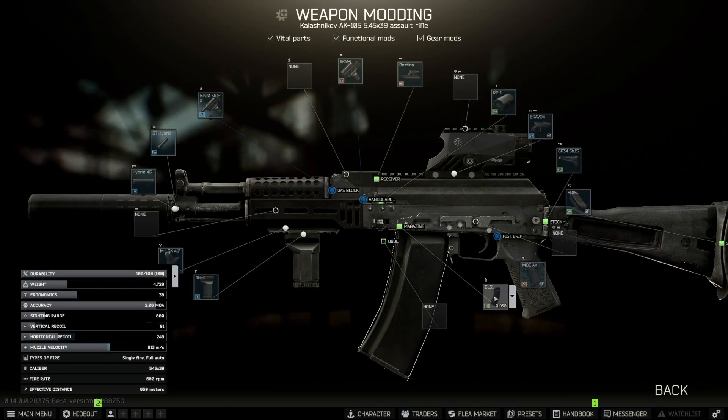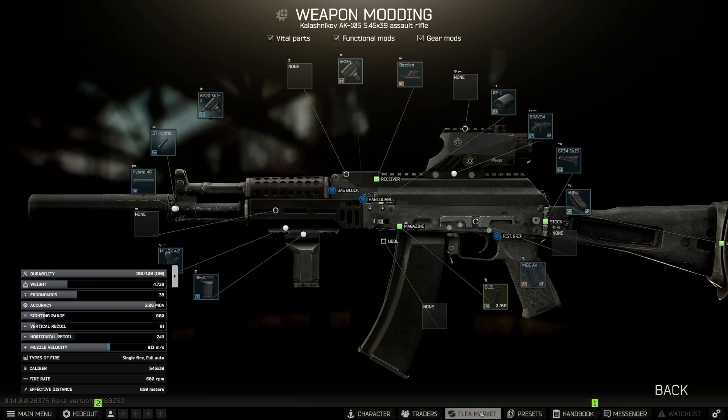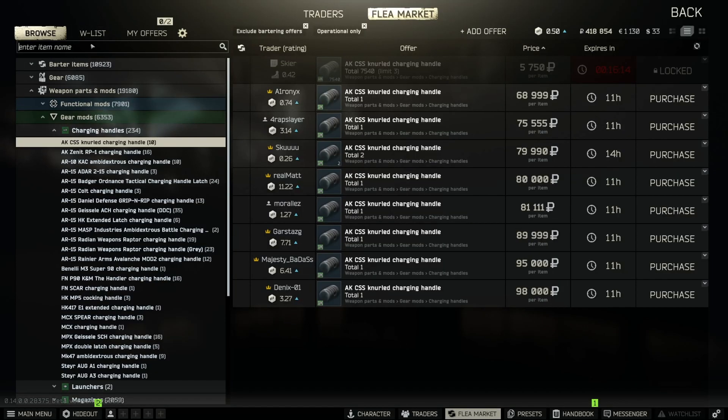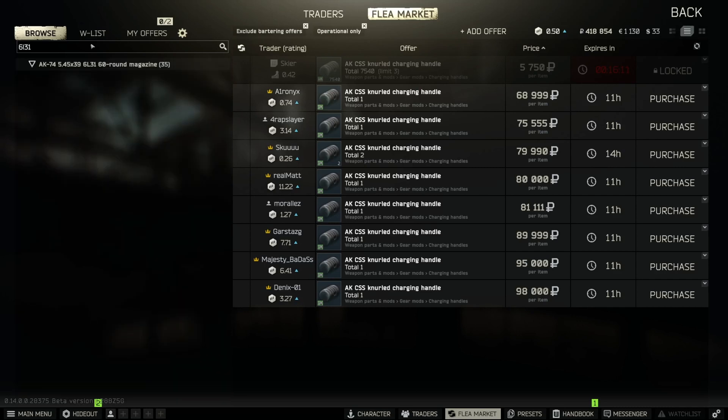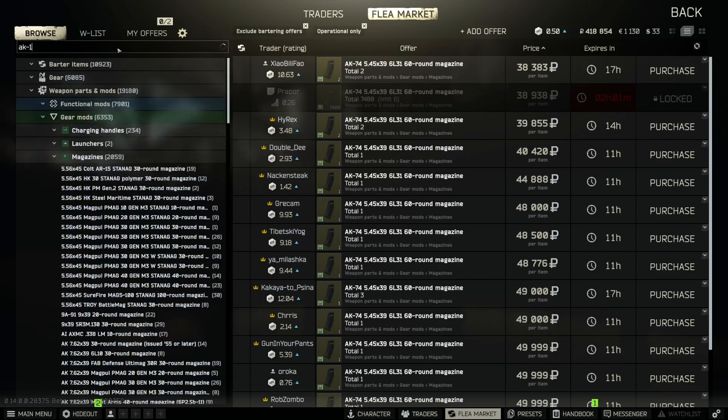For the 60-round mag, you need the 6L31 — just buy it off the flea. They are there. They're expensive, but you can craft them in your hideout with the right materials, find them in-game, or get one from Prapor after completing the ice cream task. I bought mine for around 28,000 rubles — prices go up and down as people list them.